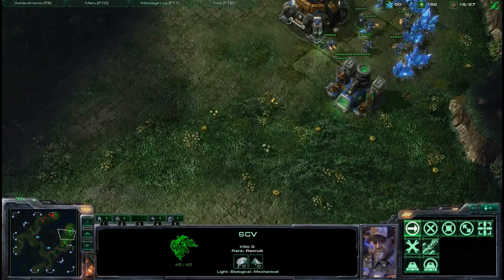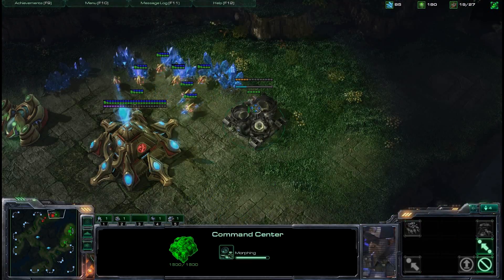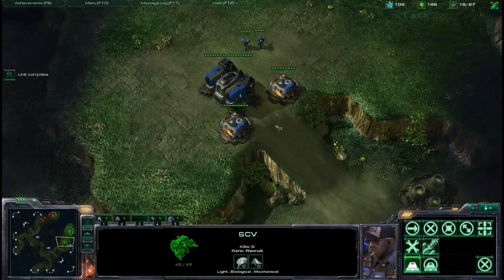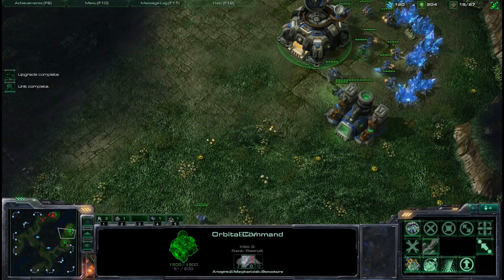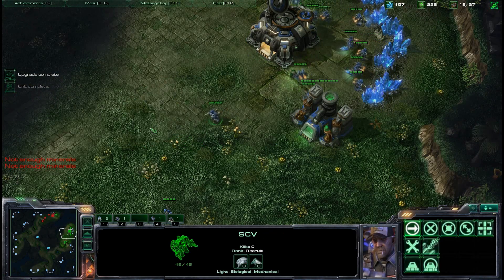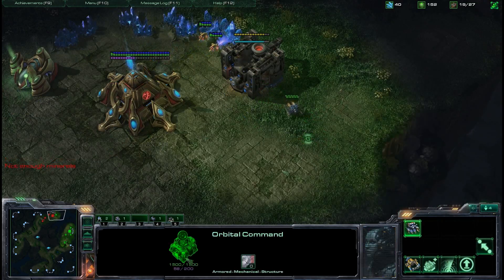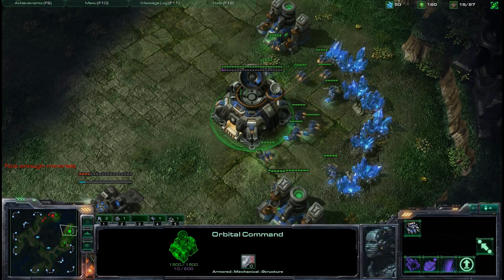You can see the reason why I stole that refinery — it's a slight preference because I saw my opponent getting a fast Cybernetics Core. It could be a potential 4-gate rush or some kind of gateway rush, so I want to delay that by stealing this geyser and delaying their gas as much as possible. Of course I'm going to halt that and cancel it later on.